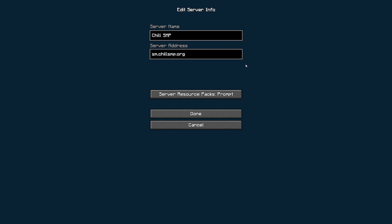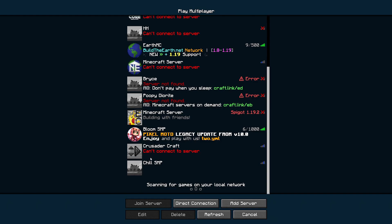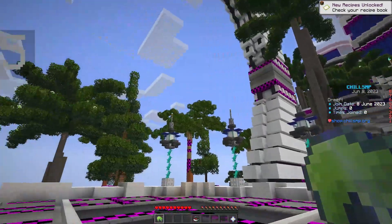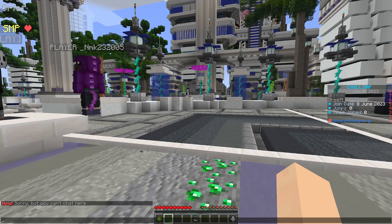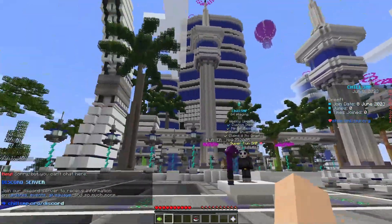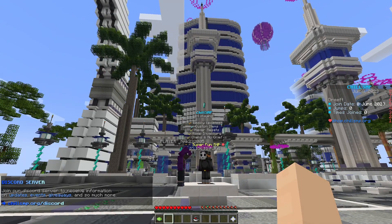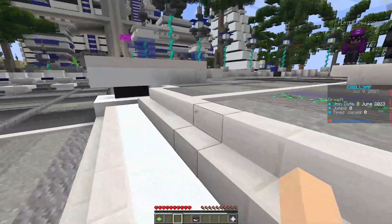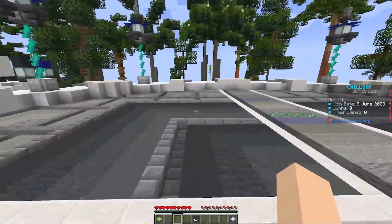Next server up is the Chill SMP. They have a store — concerning. Do we actually get a ping this time? So far Bloom SMP is in the lead. We're in! They have an actual lobby. I can't chat yet — minus points for that. But I do like the lobby. What are the chances they actually built this themselves? I'm getting huge Hypixel vibes — or at least a somewhat decent Minecraft server. We'll see.